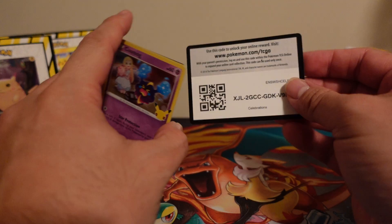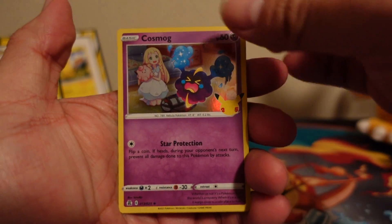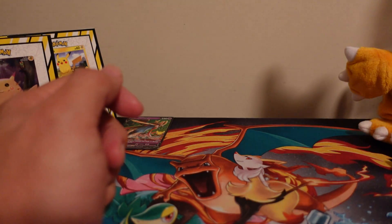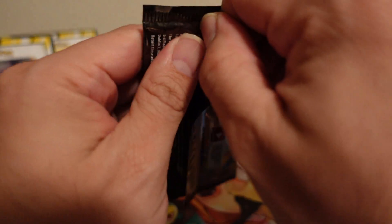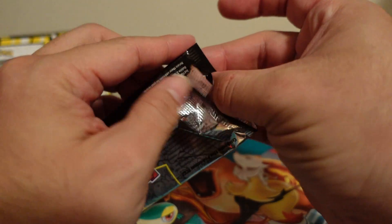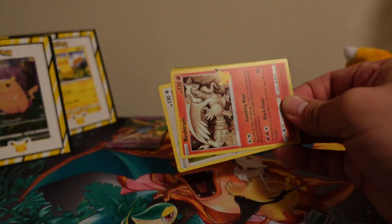If you've seen all the videos you should be caught up now between the videos that didn't post and the ones that did. Here's the code card for the first Celebrations pack — let's get right into it. We got a Cosmog, Zekrom, Ho-Oh, and a Zacian V. I've looked at the cards and I'm still missing a total of 15 cards in Celebrations — still don't have Blastoise, Charizard, golden Magikarp. I pulled the Umbreon card in my last video, thank goodness.